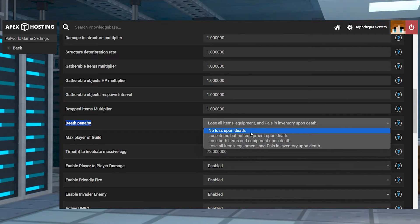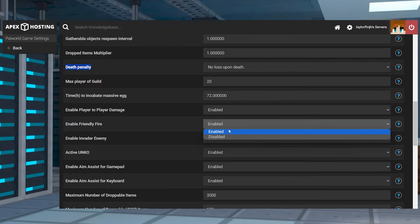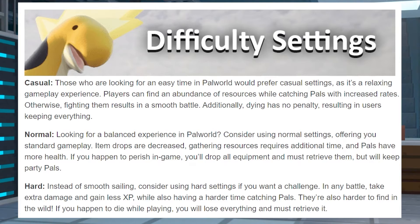Whether you want to avoid losing items when you die, or easily catch pals, setting up your Palworld server is extremely important. You can take a look at these official difficulties to gain a better understanding of them, and then check out the custom settings to see what best suits what you want.